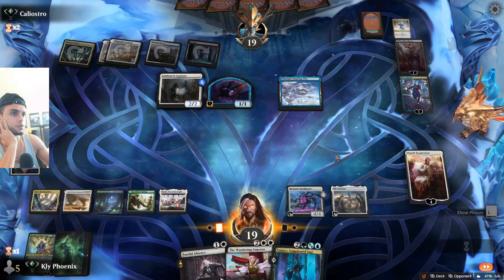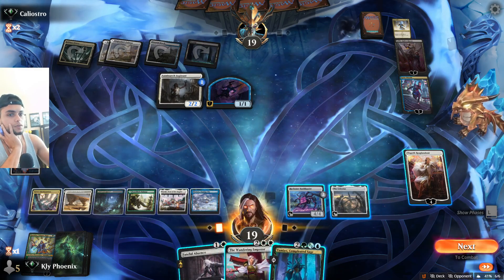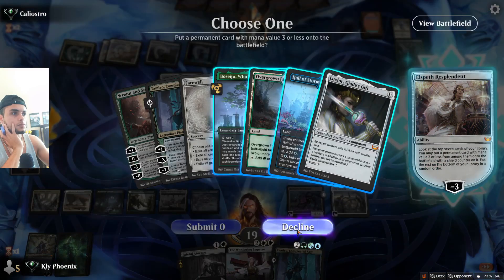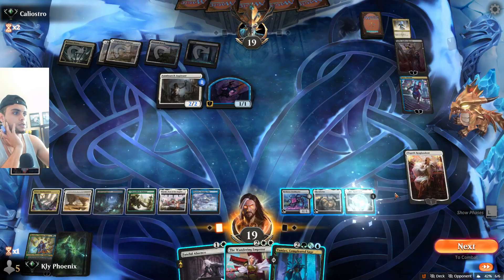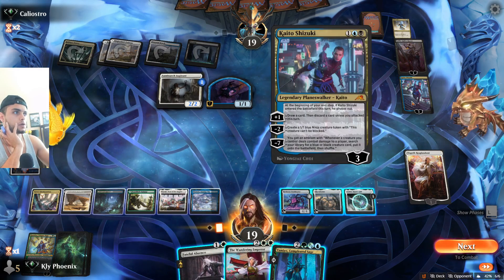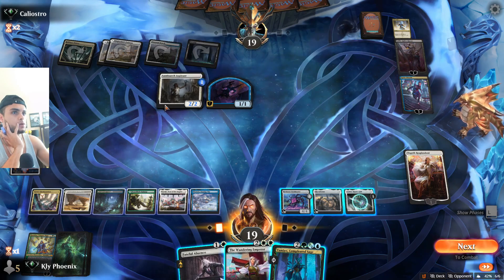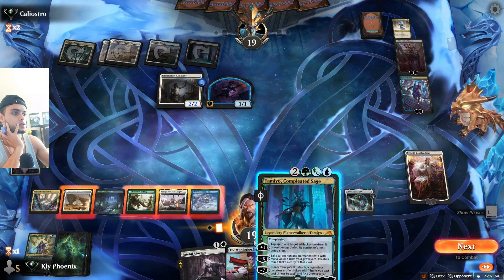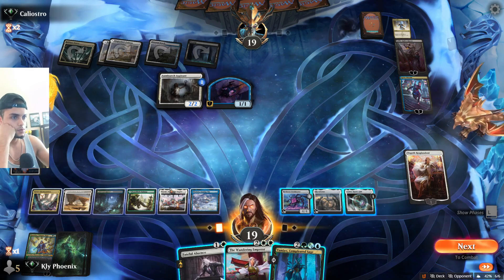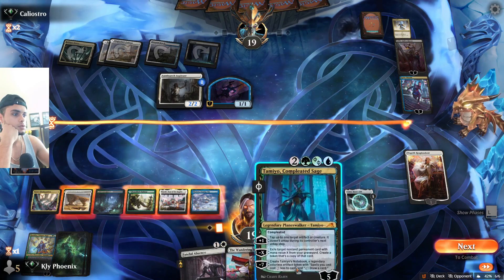We have seven mana if we play Tamio, that leaves us with Fateful Absence. If we buy back Kasmina, I'm not sure — I guess we look with Elspeth anyway. We need to kill one of these planeswalkers, preferably Kato. We can kill the Kato but they attack with the Aspirant — that's a pretty bad move from us. If we play Tamio we can play it for four, that leaves us with three mana, that's not even good.